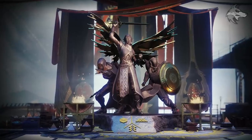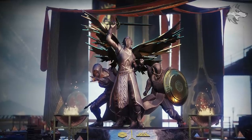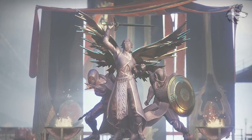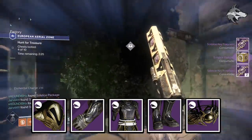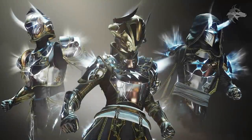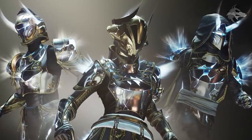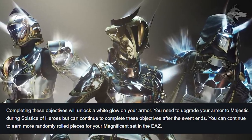For a quick look at how things work this year, as always we need to upgrade the armor sets through various stages. We start with the Renewed set that comes with a series of different objectives; we complete them to unlock the Majestic set, which is the first legendary set. We need to do all of the upgrades to make the legendary set during the event this summer. However, the final step once you have the legendary version is to unlock a Magnificent set with the white glow, and to get this there will be additional objectives that can be completed after the event ends.